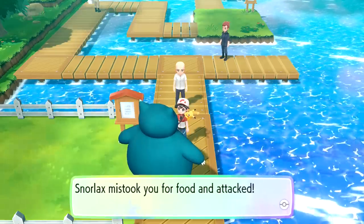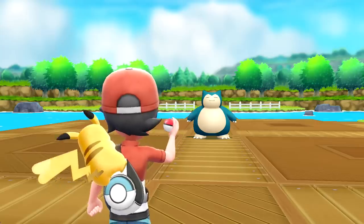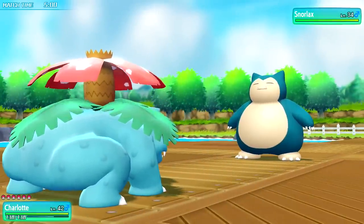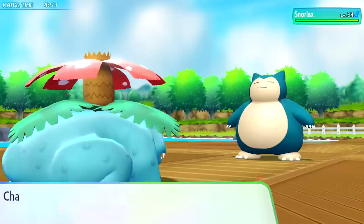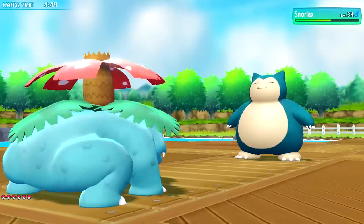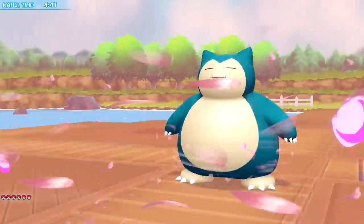So we actually get to have a wild Pokemon battle in a way. Snorlax mistook you for food and attacked. He's really just a big bear - he's so cute. Go on Charlotte, I know you can do it. This is super cool. Let's fight - I don't know what typing Snorlax is. We're just gonna go ahead and do Petal Dance again - it's very effective and we have like eight levels on this guy, so we should be fine. Oh, that wasn't too bad. Use Lick - critical hit. Charlotte, use Petal Dance.